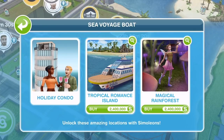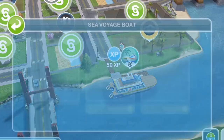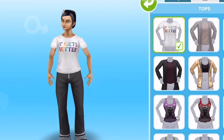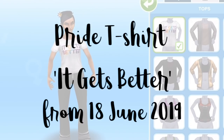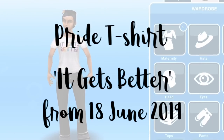Things to note with this update: we have a new location, the Island Holiday Condo, which is unlocked as part of the grand prize for the Holiday High Rise live event. It's accessible via the Sea Voyager boat on the town map, and build mode is enabled on the Island Holiday Condo lot — it behaves as an editable community lot. During June you'll also be able to collect a free shirt for teens and adults to celebrate Pride. It will be in the store for a week from June 18th.